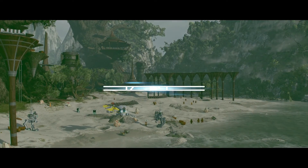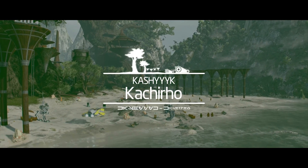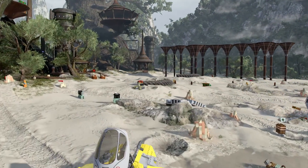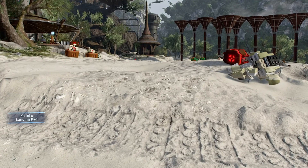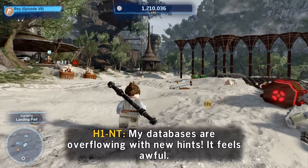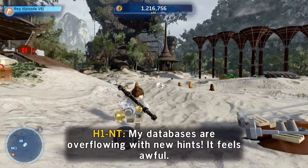The datacard on Kashyyyk can be found in Kechoho. Head straight forward from the landing site, then follow the dirty route up the tree in the middle. You'll want to go inside and keep continuing rounding up, then when you emerge from the top, jump around the platforms to the left. Within an egg-shaped steel gap, you'll find your datacard.